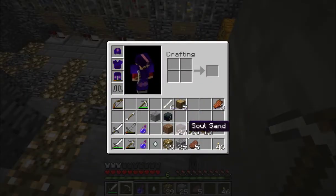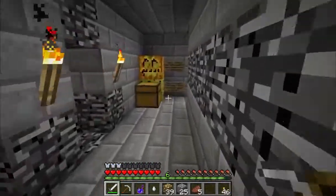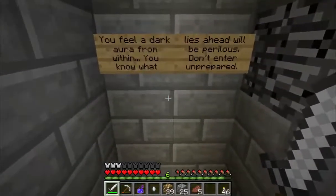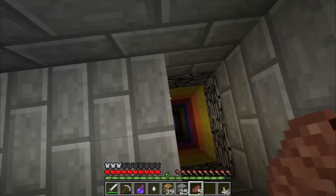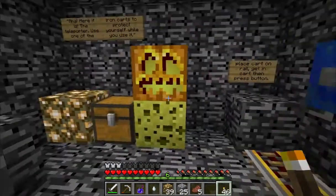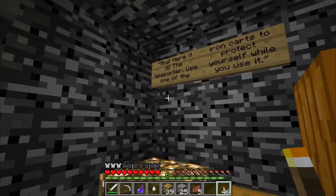We don't have anything particularly valuable on us apart from the end of the chest. So let's have a look down here. Nothing in there for us. We are completely unprepared no doubt, but let's do it anyway. Here it is — the teleporter. Use one of the iron carts to protect yourself while you use it.